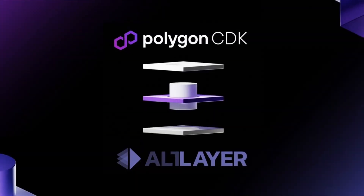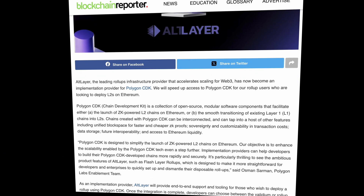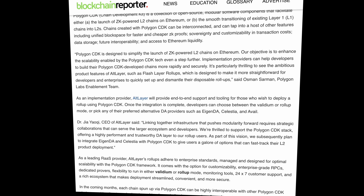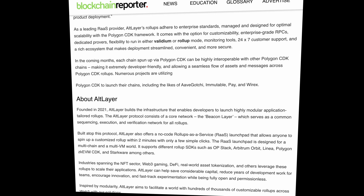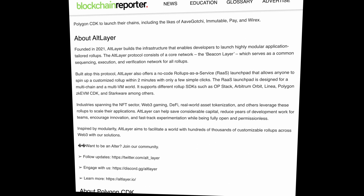Among other important tech updates, we have the integration of Polygon CDK stacked to the Altlair dashboard. Polygon CDK simplifies the launch of ZK-powered L2s on Ethereum, while Altlair provides secure and easy to use decentralized RAS flash layers infrastructure to make it possible in several minutes, exactly how you want it and when needed. Check out the recent Blockchain Reporter article to learn more.